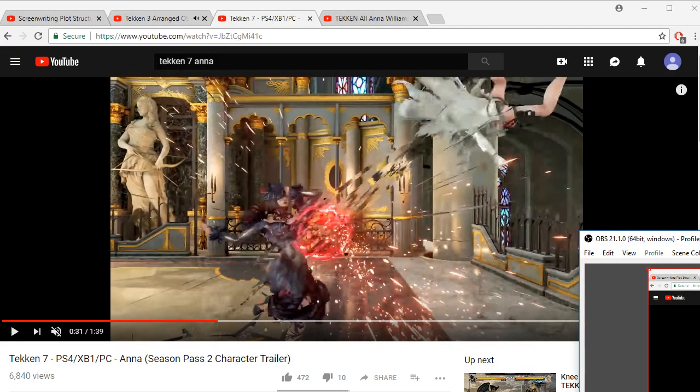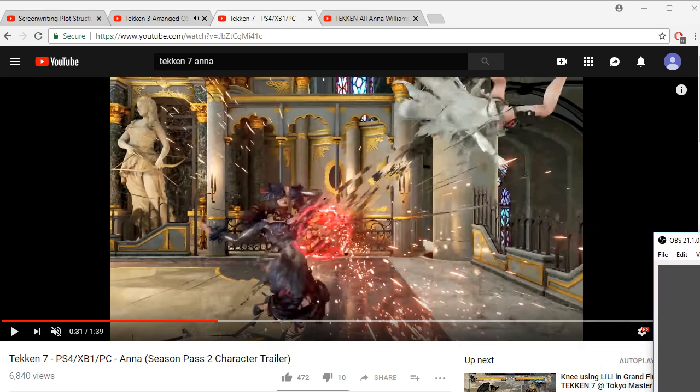Hey, what's up guys. A viewer requested I go over the new Anna Williams character trailer, so here it is. This was released at the Tokyo Tekken tournament, which was a great event — tons of new stuff showcased, character trailers for Anna and Leigh, plus a balance update that looks pretty major. We've got a September 6th release date, which is really soon, only a couple of weeks. The excitement is real.